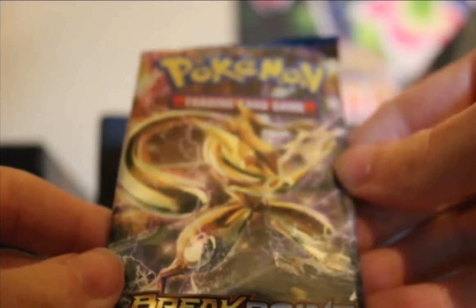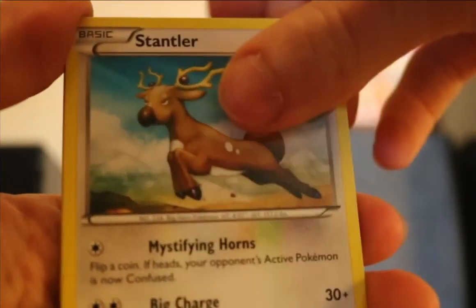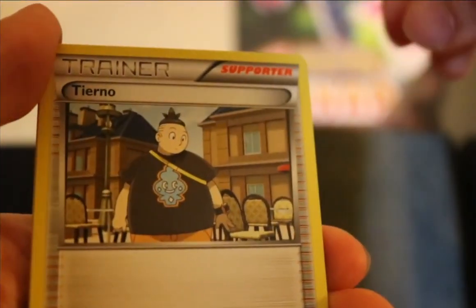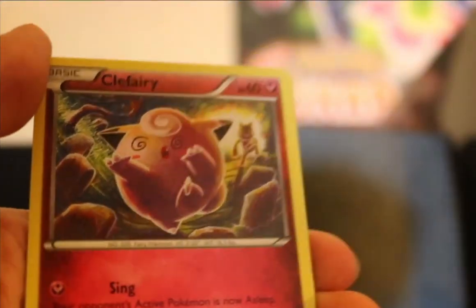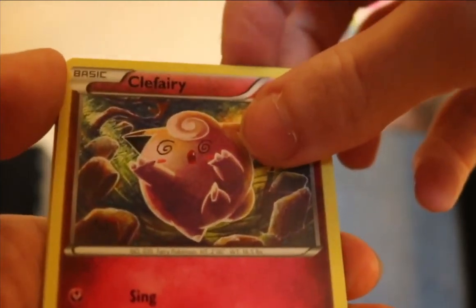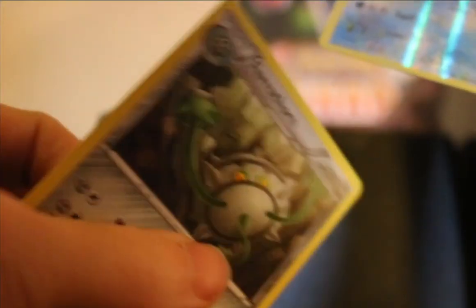The last one is a Breakpoint pack — and that one came open extremely easy as well. Just back and forth with these packs I guess. We got Stantler, Swanna, Tyrunt, Shellder, Drowzee, Spritzee, Togepi, a Clefairy — interesting art, the color of the card looks kind of off to me — a Reverse Cloyster, and then a Ferrothorn.